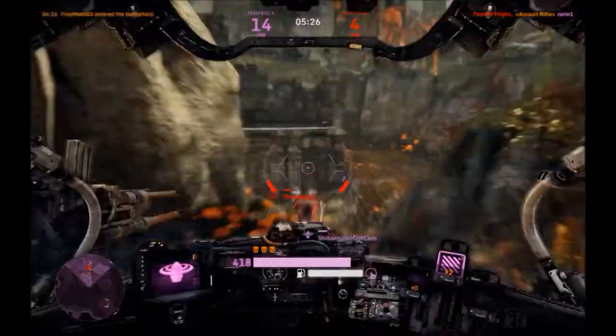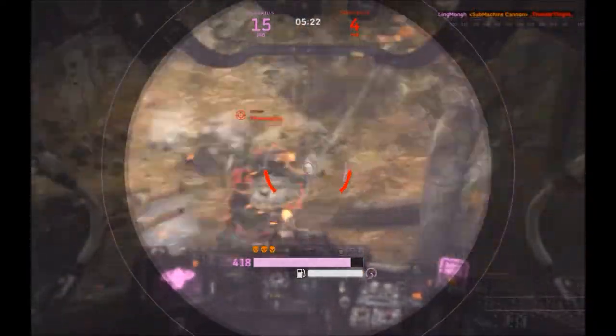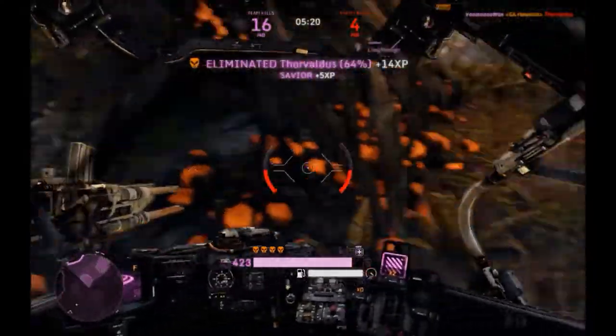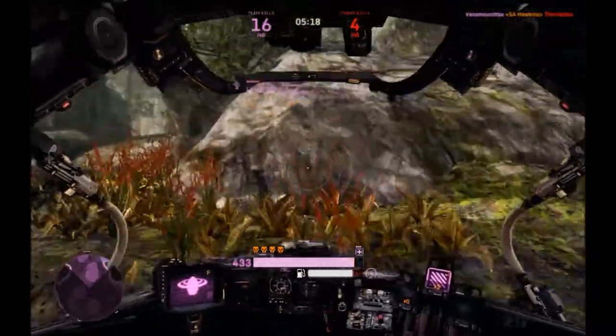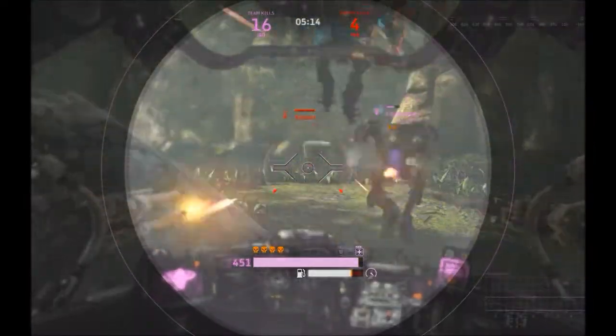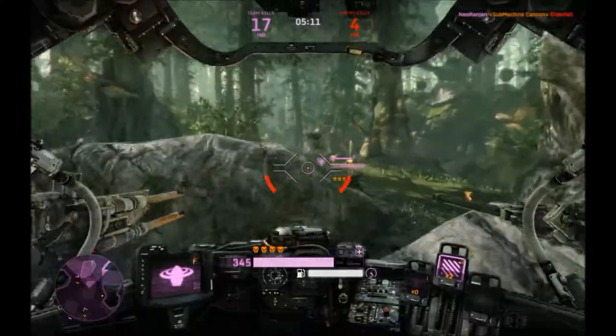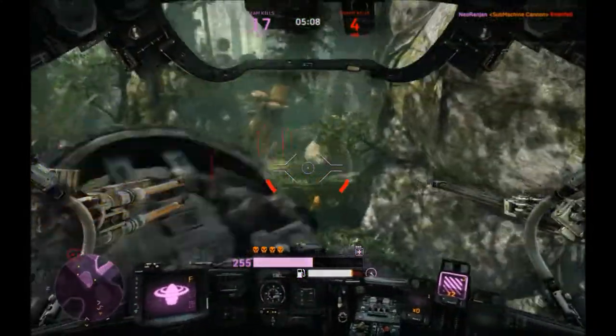A Reaper comes up and I decide to go after him instead. He's attacking my teammate and I'm just hammering away at him, eventually getting him with the SA Hawkins. I go up on top of a rock to see what's going on — there's a battle over there. I was going to get the guy in front, but I decided to attack the guy in back and let my teammates take the front one. Aren't I nice?